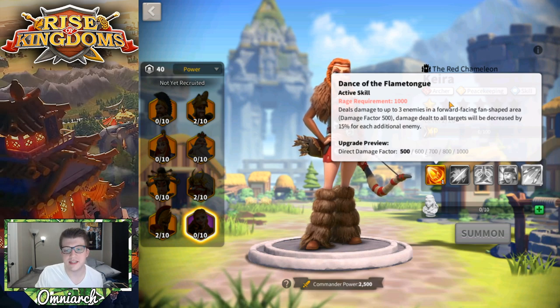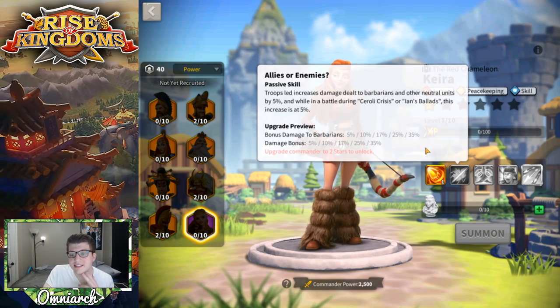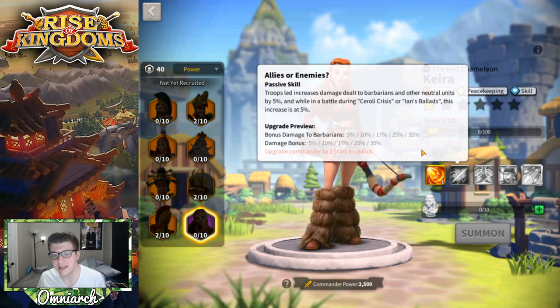Essentially this is a smaller version of Yi Seong-gye's primary skill, because Yi Seong-gye hits five enemies in a circular area and has a 1,400 damage factor when expertised, also decreasing by 15 per enemy. So Kira is like a very mini Yi Seong-gye — which is super cool.